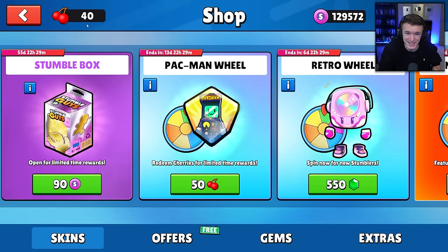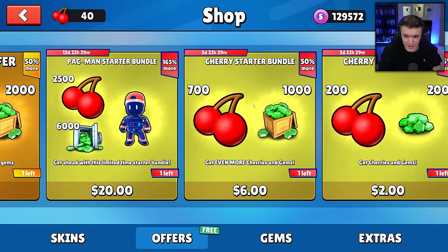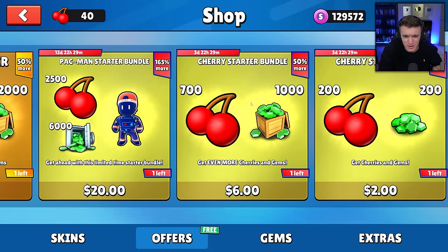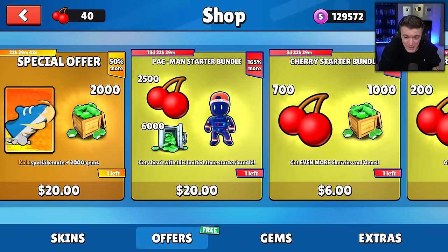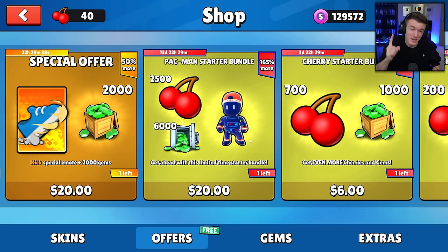But we only have 40 of those cherries, so we're going to need to buy more cherries. We've got the Cherry Starter Bundle and Cherry Starter Pack. This one only has 200, this one has 700, this one has 2,500 and 6,000 gems. It comes with a brand new Pac-Man looking skin and it's $20. So we're going to buy this — and you guys need to use code Coral to help support videos like this where I buy weird bundles like this.